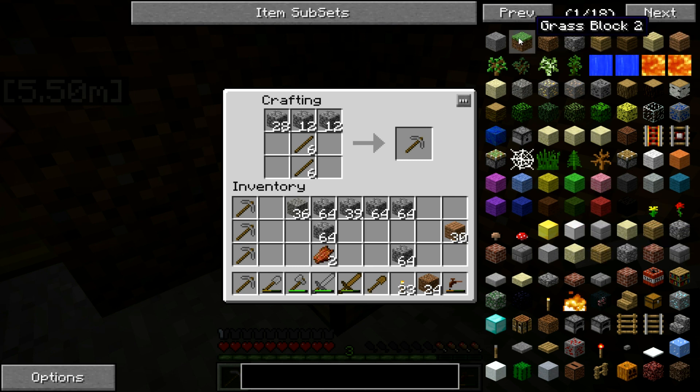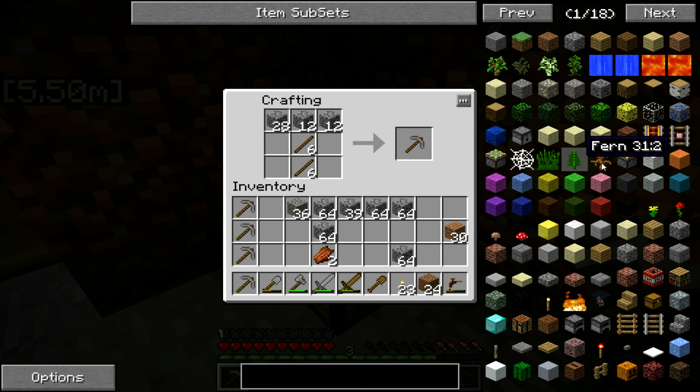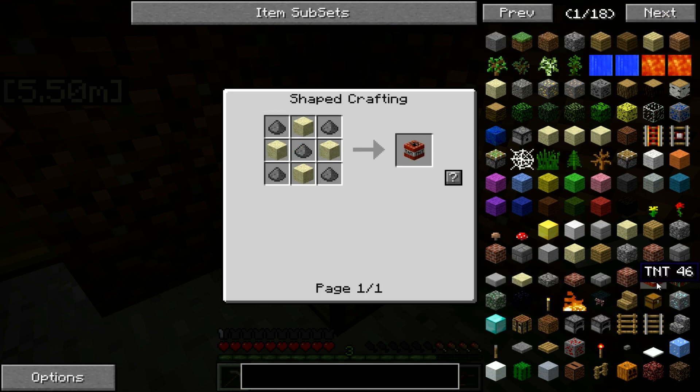Because we have Not Enough Items loaded in this pack, you can actually click on the various things and it'll give you the recipe for them. It's not clicking — oh, it's probably because I'm clicking on a tree. It's not going to give you a recipe for a tree, is it? Ah, TNT. There you go.